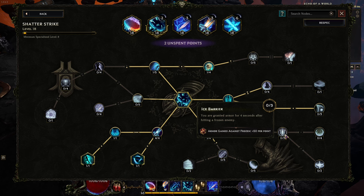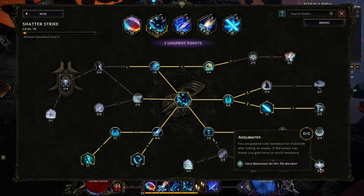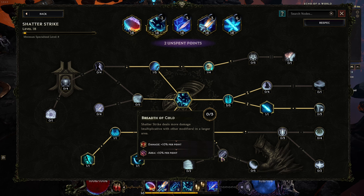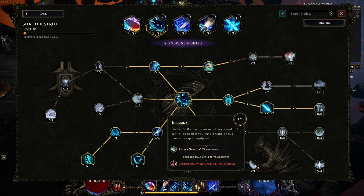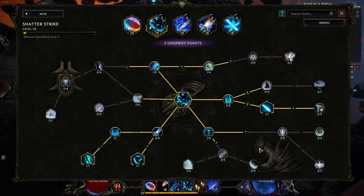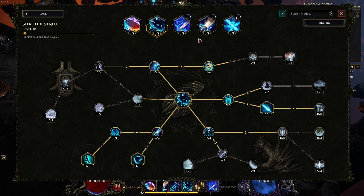Armor gain against Frozen — you are granted armor for four seconds after hitting a Frozen enemy. That could be good. Ward gain against Frozen enemies. Bold resistance on heat. Extra damage. Shatter Strike recasts after it finishes but costs more mana and has reduced attack speed — interesting. And Shatter Strike has increased attack speed but cannot be used if you have a wand or two-handed weapon equipped. I like all of this. Let's start with the global freeze rate multiplier.